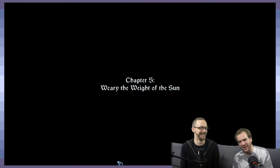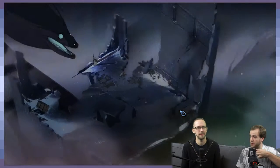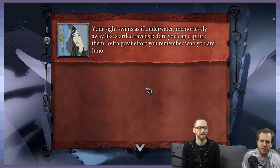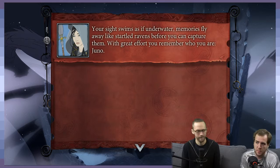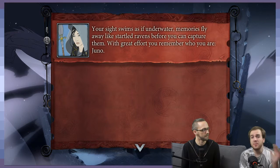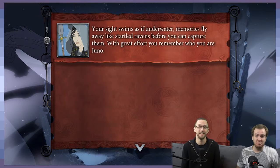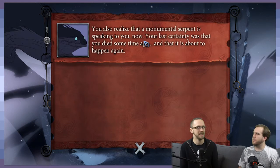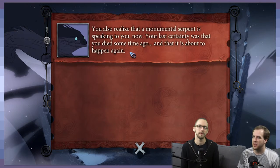Prior to this we still don't really know anything about the Dredge — as far as we know they're just an unthinking hive mind, and it's not until we talk to Ivor after. Obviously Ivor lived through that fight, so I'm not spoiling anything. He mends him — with magic. Chapter five: Weary, the Weight of the Sun. Is this the final chapter? This is the final chapter. For those of you commenting in the comment section about our Icelandic pronunciations, maybe you can tell us if the Worm is speaking Icelandic or not.